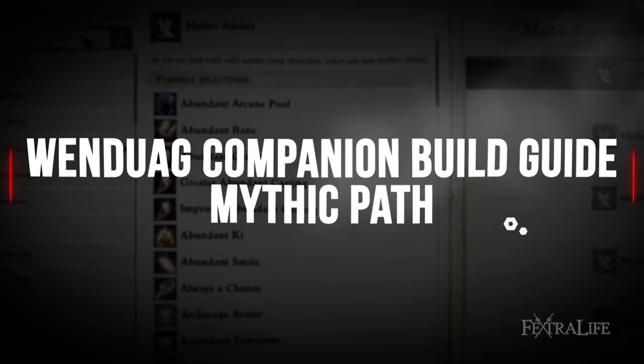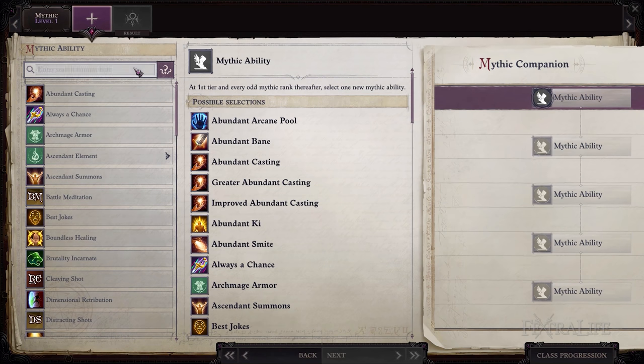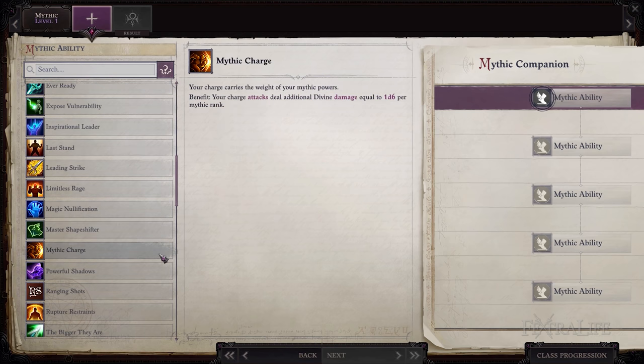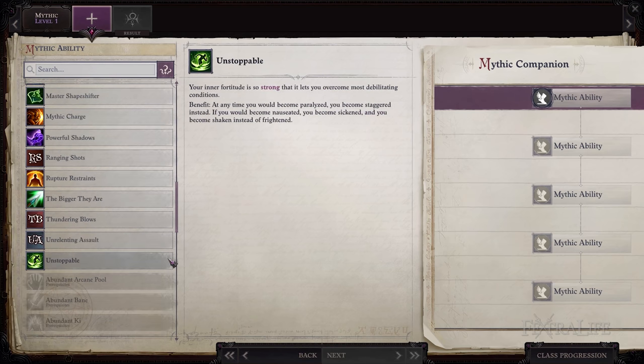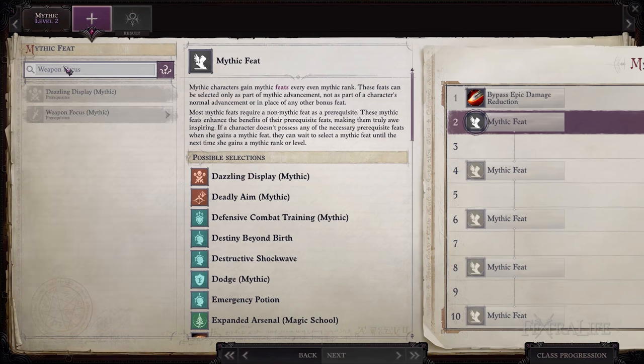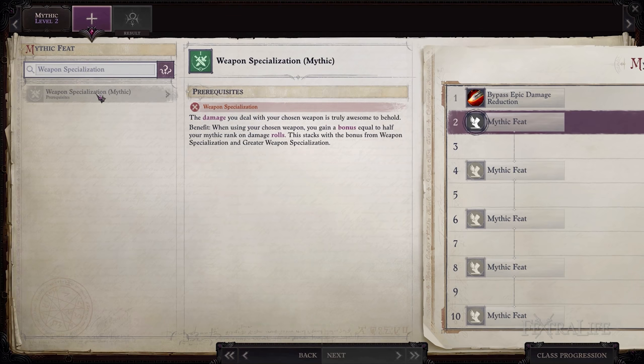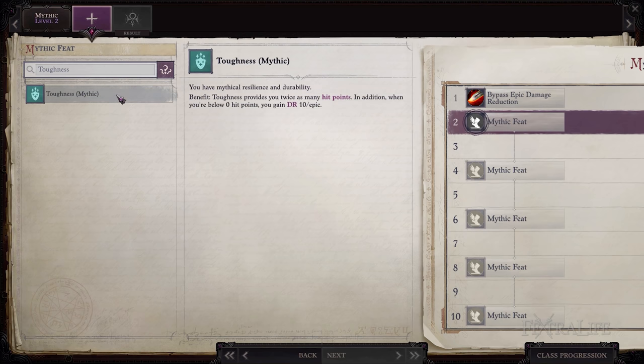You can then pick ten mythic abilities and feats in any order to maximize Wendwig's melee DPS. For mythic abilities you should acquire: Unrelenting Assault, Ever Ready, Mythic Charge, Leading Strike, and Unstoppable. For mythic feats, you're going to select the ones that considerably enhance your attack rolls, damage rolls, critical multiplier, armor class, and HP — particularly the mythic versions of Weapon Focus, Weapon Specialization, Improved Critical, Dodge, and Toughness.